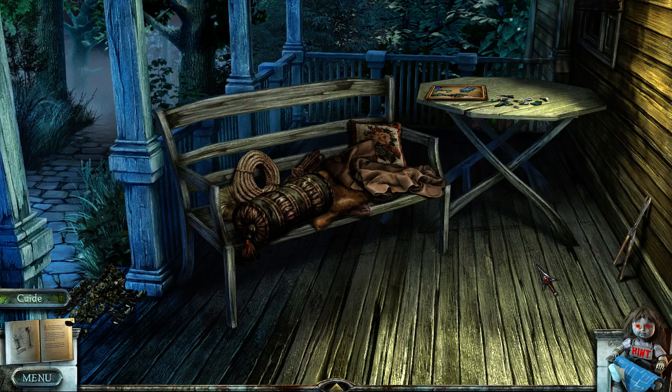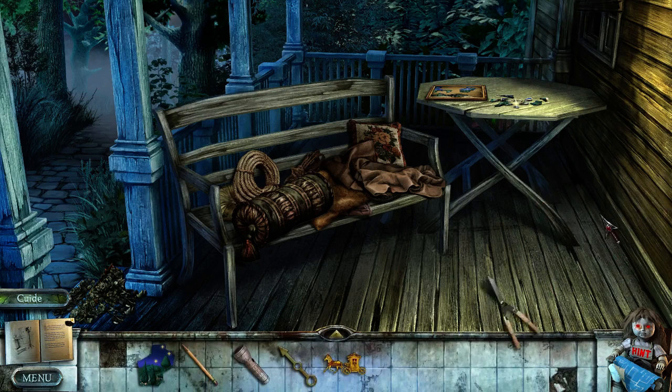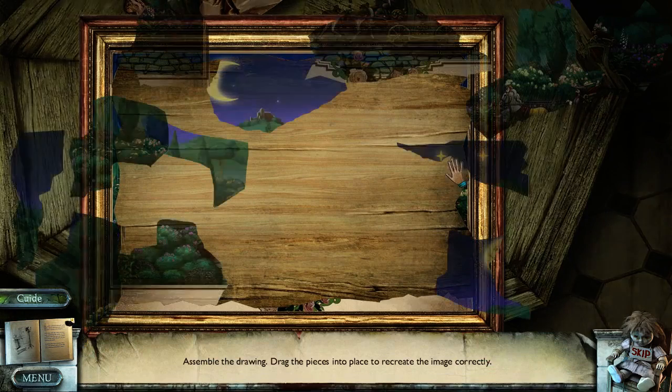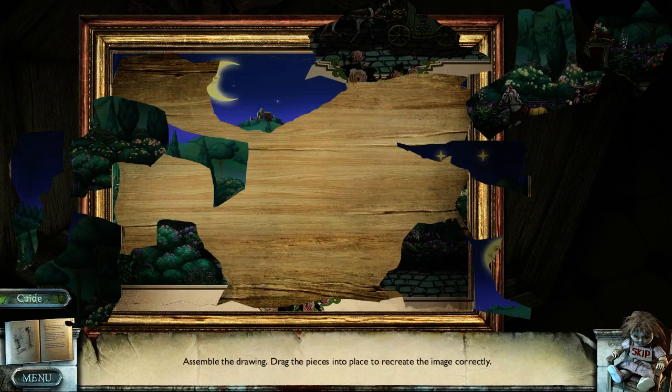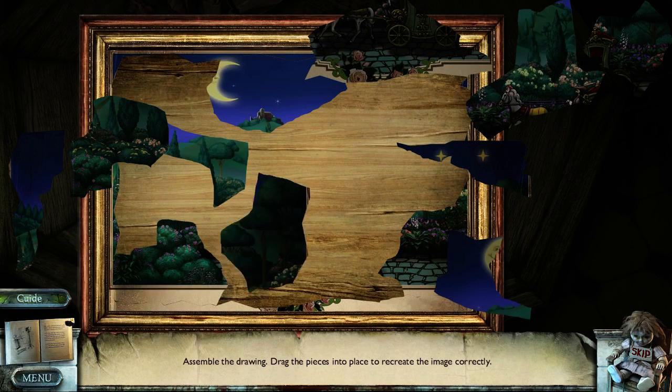So we are outside now. And what do we have here? Oh, we have shears. More puzzles. So let's put this puzzle together. Oh, I can't pick that up.